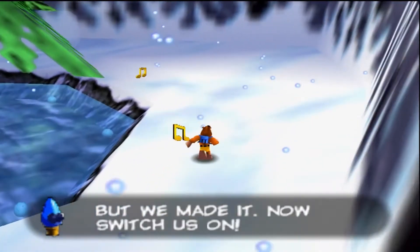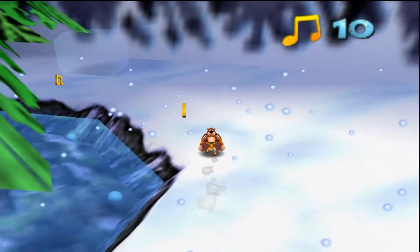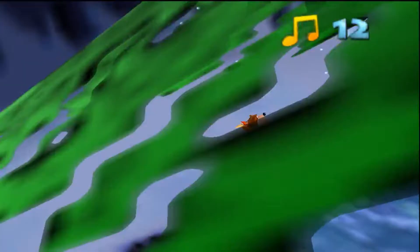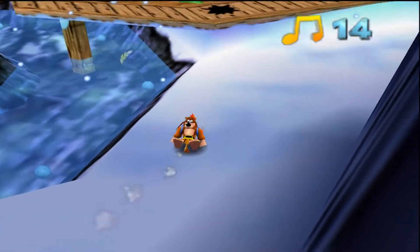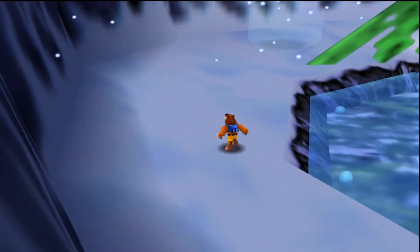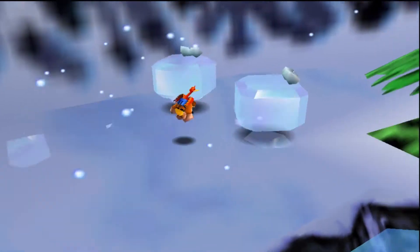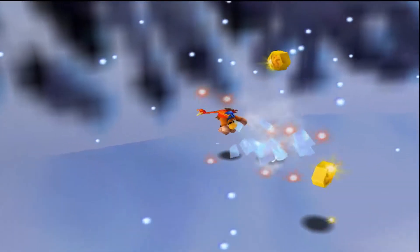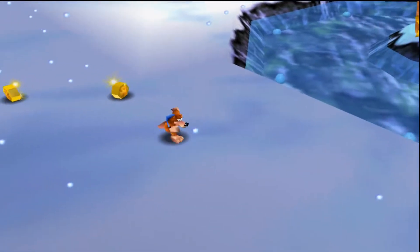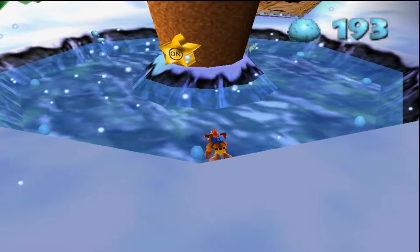Now let's switch it on and grab these notes real quick. On the snow there's some slight ice physics, and I don't know why because it's snow and not ice, but I guess it's fine. Right there was an ice cube trying to attack us - because that's totally normal. They're not really hard enemies, just be careful. They will spin at you.